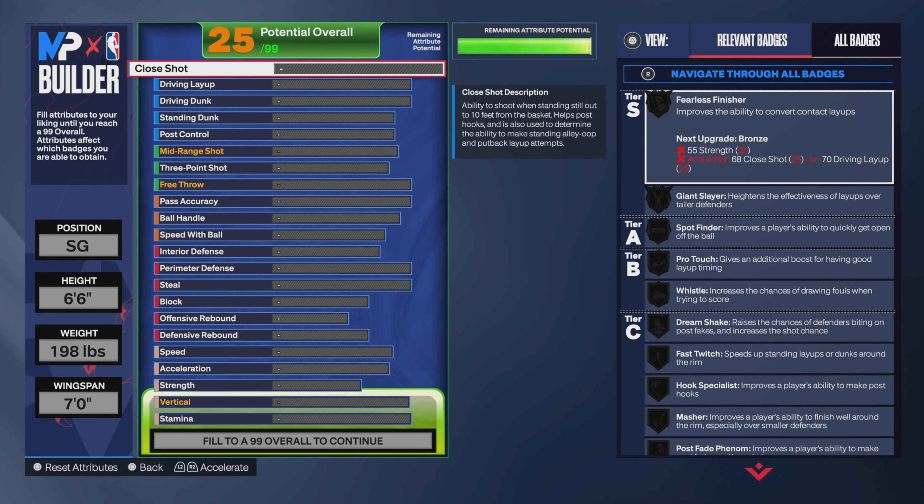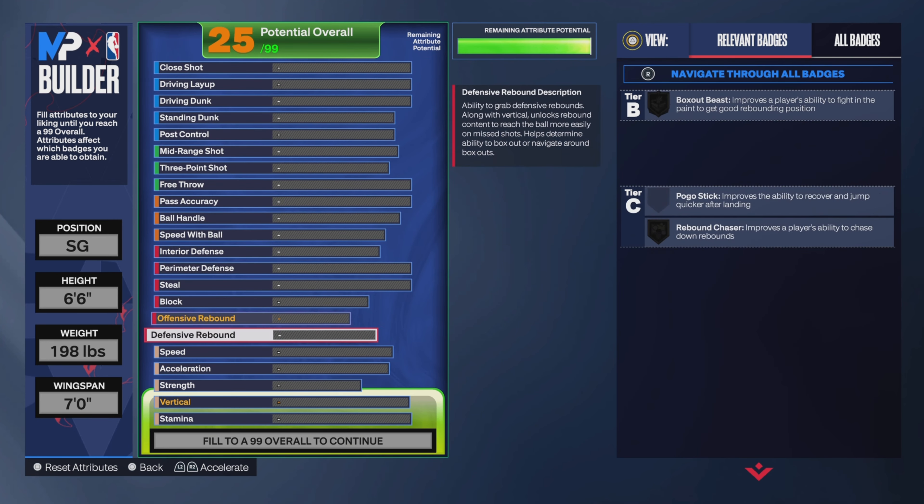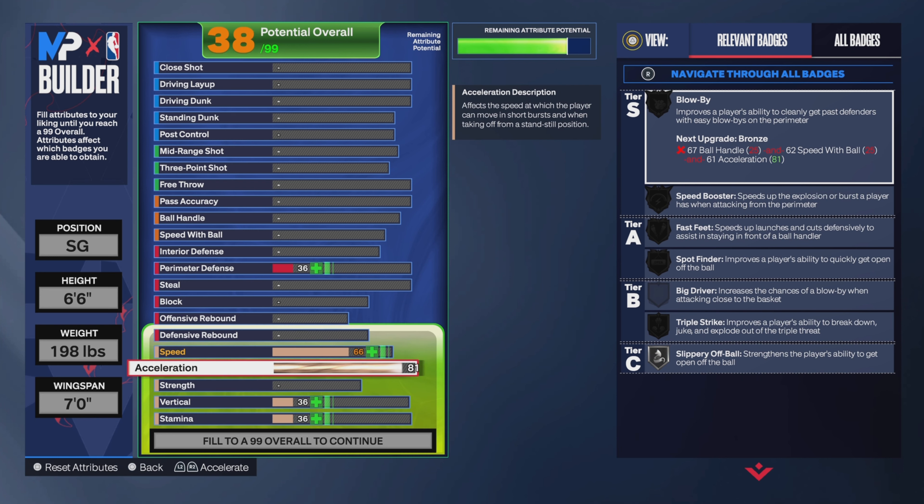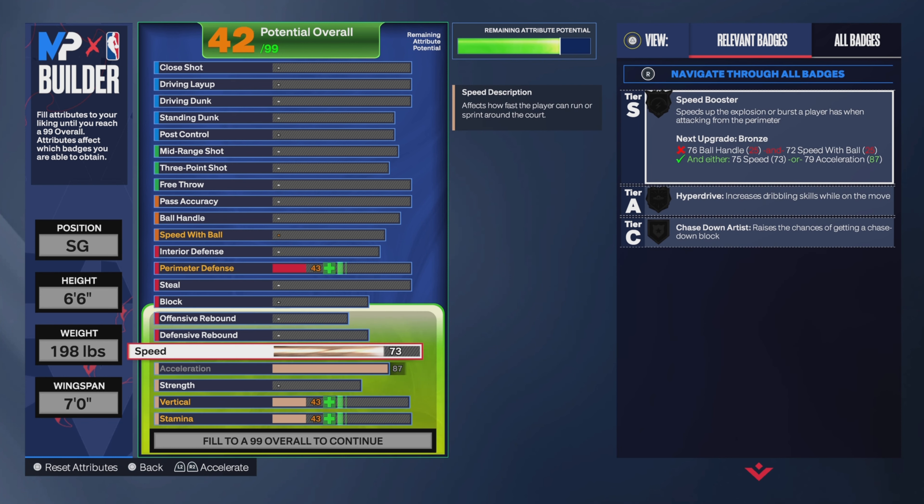For the physicals — I'll show you the acceleration first. I gave myself an 87 and I'll come back to show you why I did that. My speed I went with an 82.